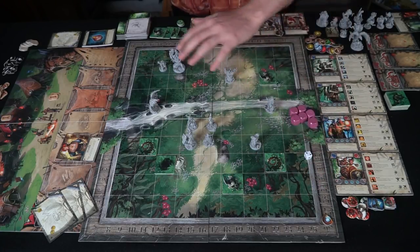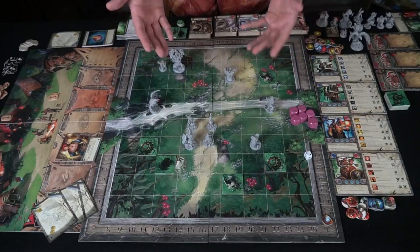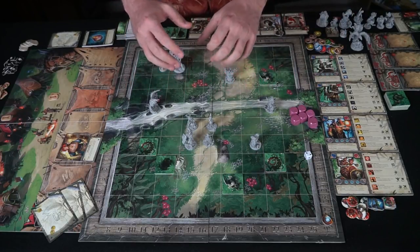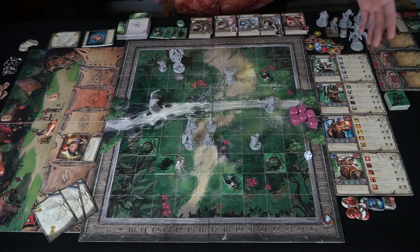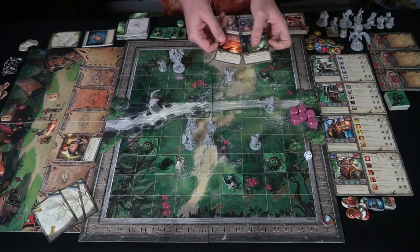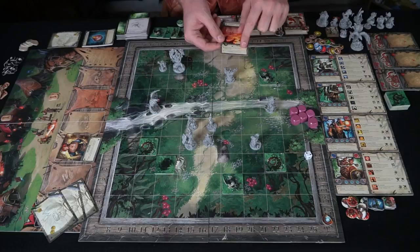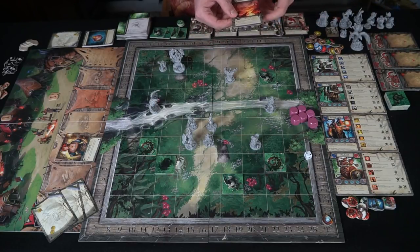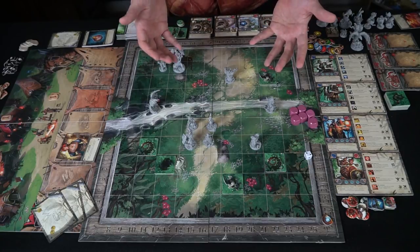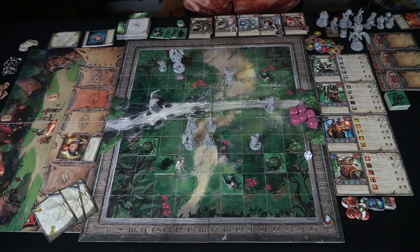The six-sided die determines your scenario — the one we set up is the ambush scenario, where the monsters have all come in and ambushed us. Over here are monster cards; depending on which round you're playing, you select one of two cards telling you what monsters to use. You pick a monster from each deck plus a lava fiend. If you ever draw a duplicate monster type, shuffle it back and pick a new one, so you'll always have different monsters.